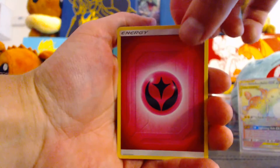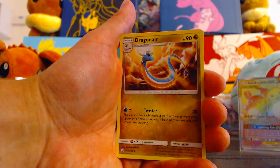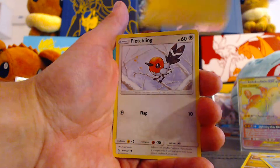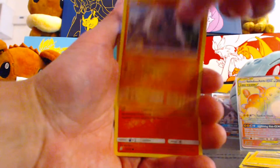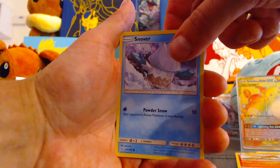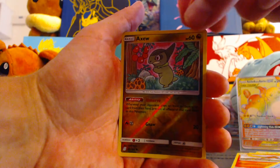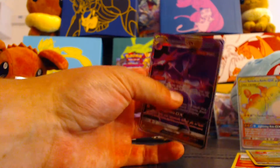Let's see what we got here — Fairy Energy. Chrysalia. I would love to get a Haxorus. Dragonair. Basculin. Tapu Fini. Magnemite. Fletchling. Onix. Fletchinder. Snover. We got a Reverse Axew — speaking of Haxorus. And... Naganadel GX! Woo! Sweet!